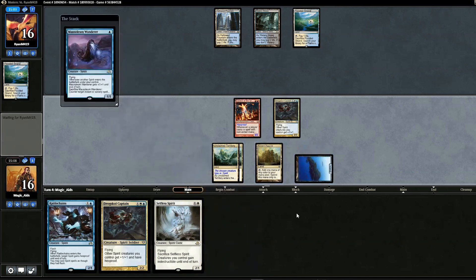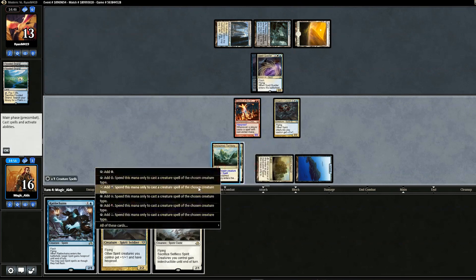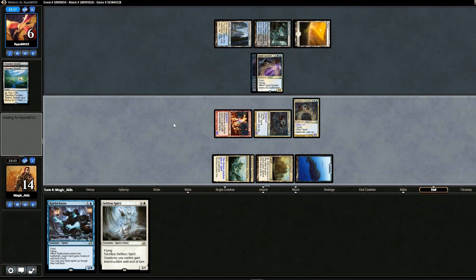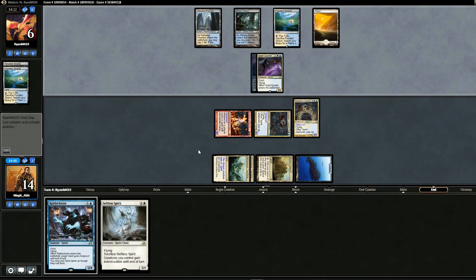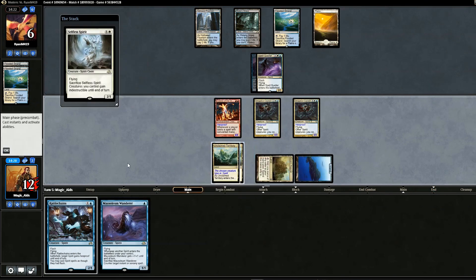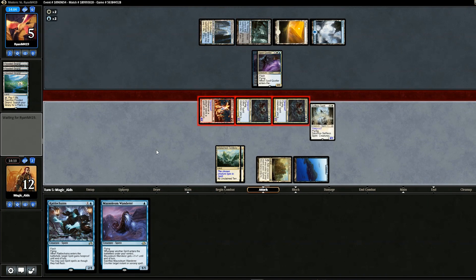Mausoleum Wanderer covers against a potential Damnation and Selfless Spirit can cover again next turn. Opponent plays Spell Queller on Mausoleum Wanderer — losing it isn't a big deal. We play second Drogskol Captain — both are now hexproof — and swing for seven. Opponent's best shot is Wrath of God or Damnation. Opponent passes back. We drop Selfless Spirit to draw out Spell Quellers. Nothing — we swing with everything.